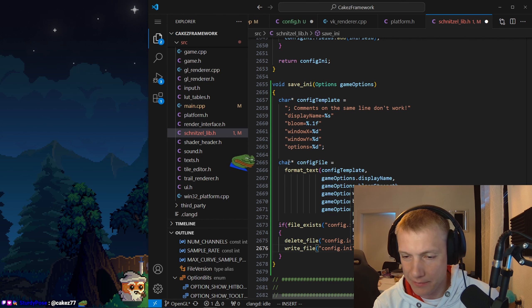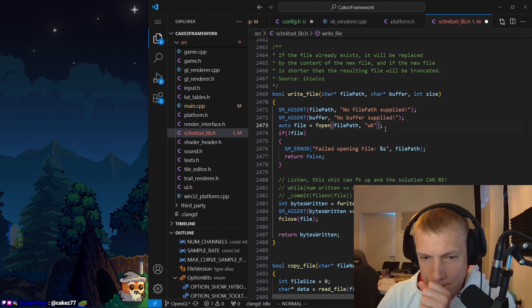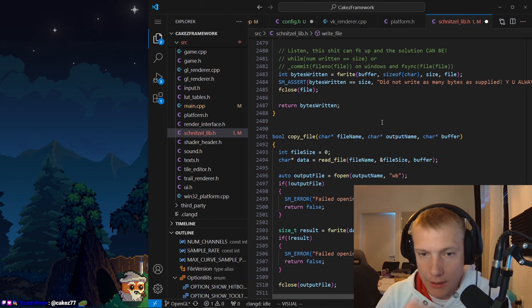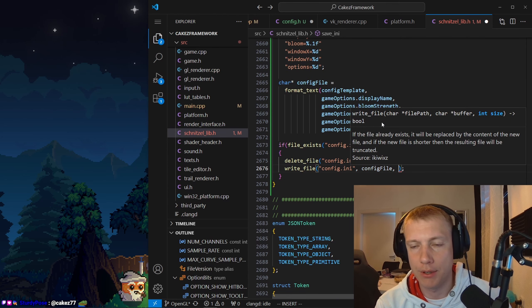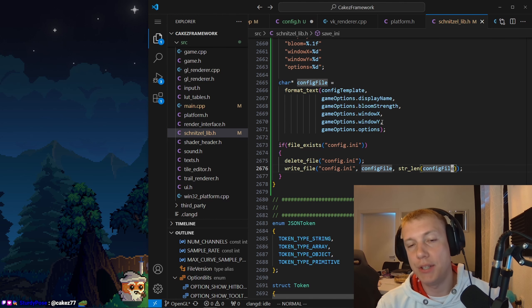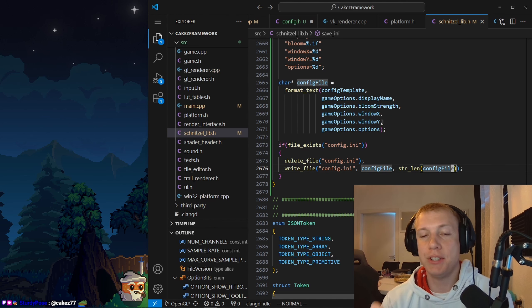Hello there. So essentially what we do is we get a config file that is like this — format text takes in the config template and then the arguments. And so we'll supply the game options dot display name, game options dot bloom, game options dot window x, excuse me window y, and the options itself. So that's all. Now that we have the text we need to...